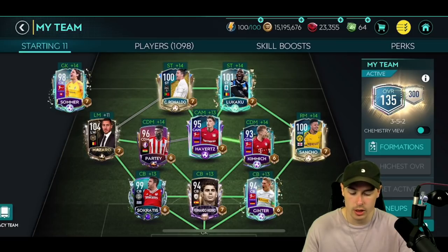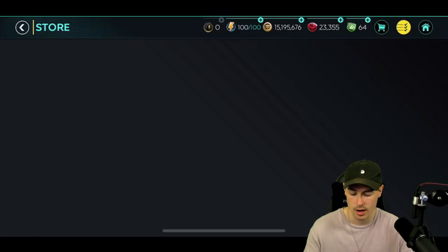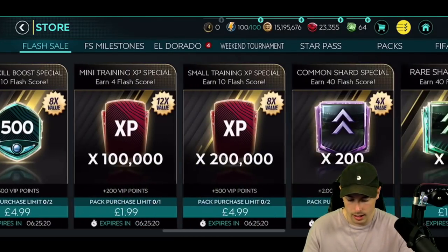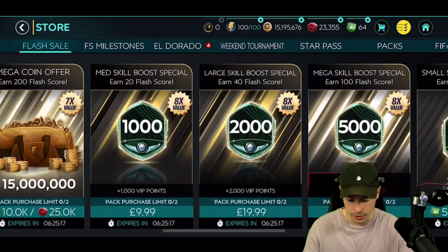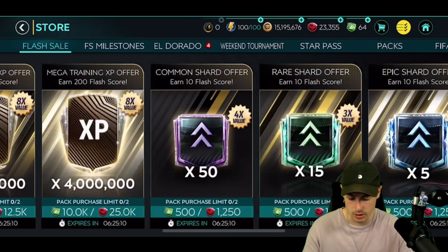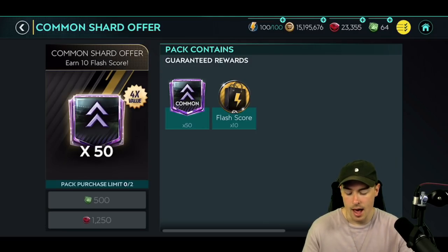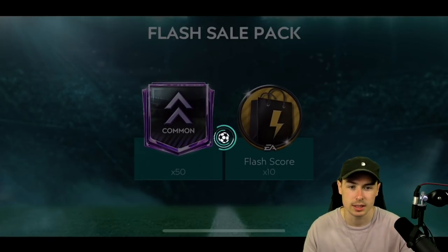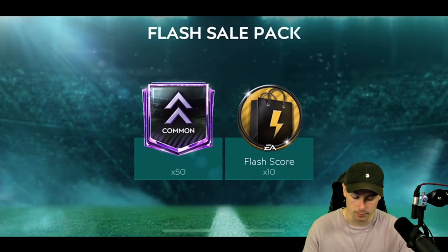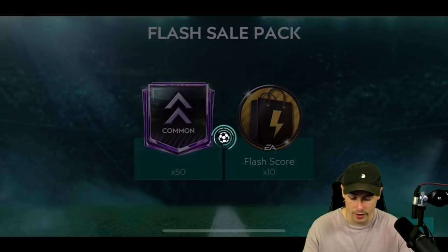We're at 15 million coins and almost 23 and a half thousand gems — this is pretty good. Let's go ahead into the store and have a look at the packs we're going to be opening. What I'm going to be doing is opening the Shard packs. I don't need coins, skill boosts, or XPs, so we're going to open two of these. They give you 50 common shards and 10 flash score. We'll open this pack twice, which is the limit, giving us 20 flash score and 100 common shards.